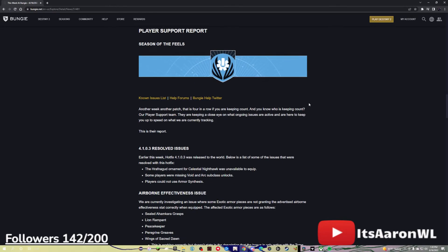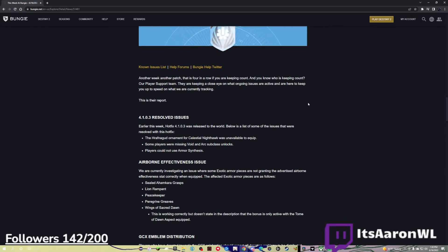Player Support Report. Another week, another patch — that is four in a row if you're keeping count, and you know who's keeping count: our player support team. They're keeping a close eye on what ongoing issues are active and are here to keep you up to speed on what we are currently tracking. This is their report. Hotfix 4.1.0.3 resolved issues. Earlier this week, hotfix 4.1.0.3 was released. Below is a list of some of the issues that were resolved: the ornament for Celestial Nighthawk was unavailable to equip, some players were missing Void and Arc subclass unlocks, and players could not use Armor Synth.